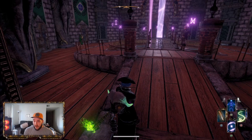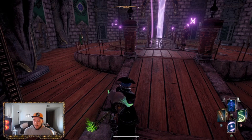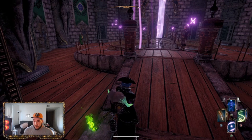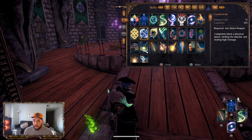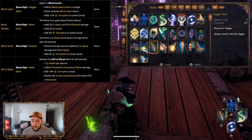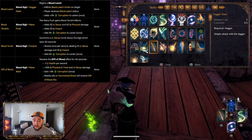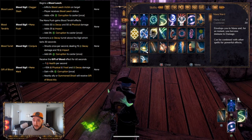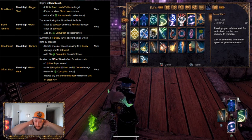On my right side I have the skills that work with the Blood Sigil. Your Blood Sigil combined with the Dagger Strike will give you the Leech effect — if they're inside of your Blood Sigil and you hit them with that, it gives you a little bit of Life Leech. You've got your Mana Ward, which gives you a big boost to your abilities.